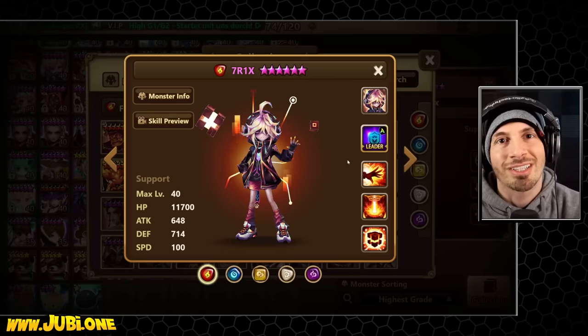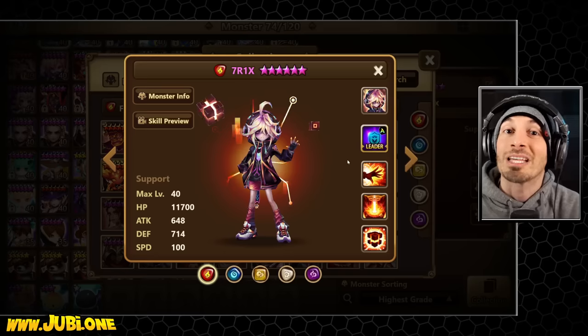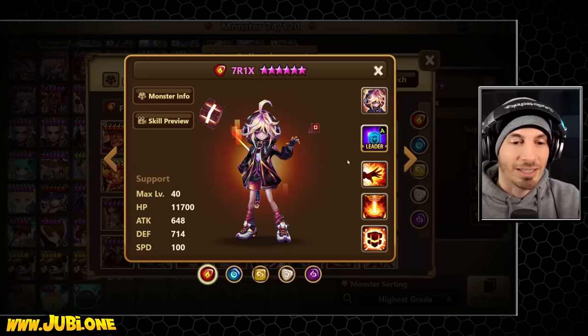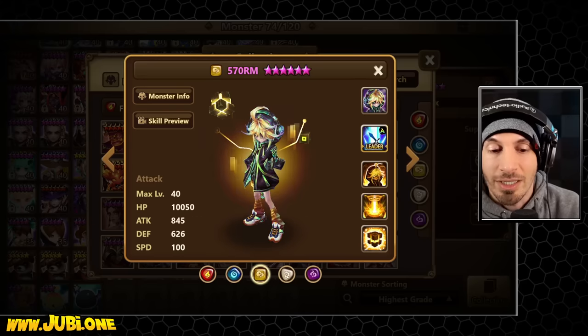Brand new Cyborg and Hacker monsters just came out. I was looking at the base speed to see if there's anything ridiculous. All the base speeds are somewhat in the middle, kind of normal. The hackers have 100 base speed on everything.